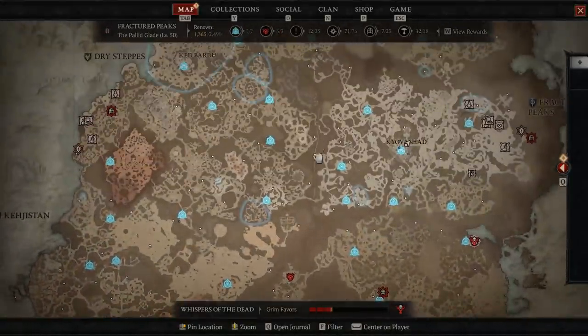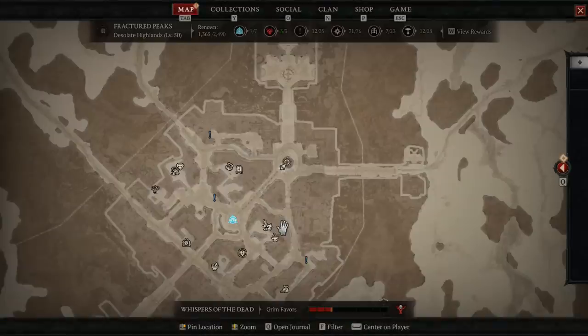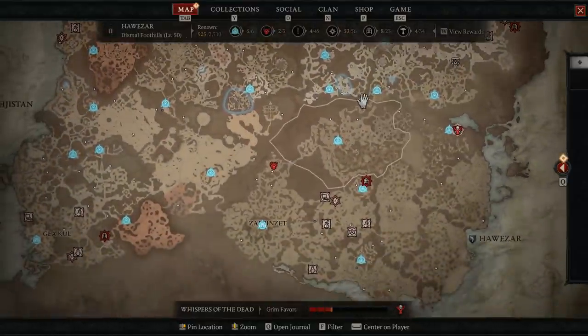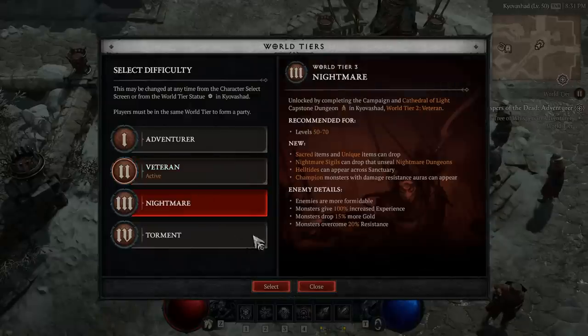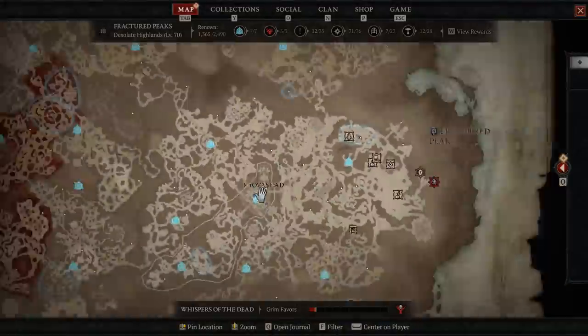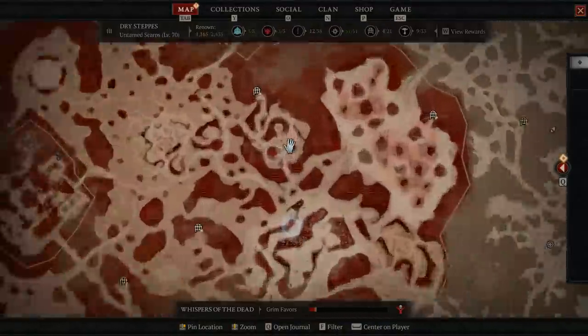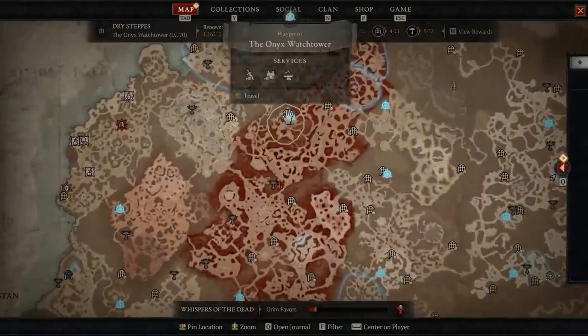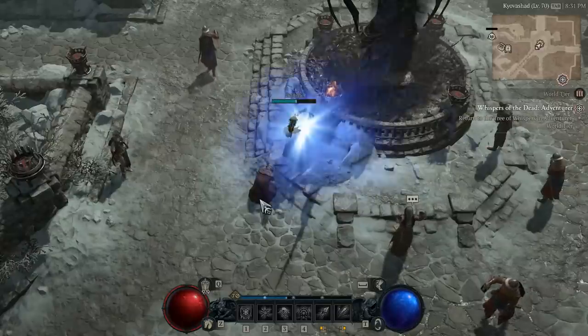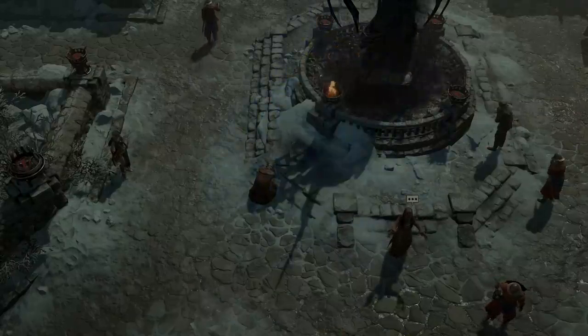I'm not sure why you would not know, but we're just throwing that information in there just in case. So with that being said, let's exit out and choose Nightmare, which can be found on World Tier 3. Once you have seen it fade out and fade back in, you can pause the map and locate exactly where helltides will be.